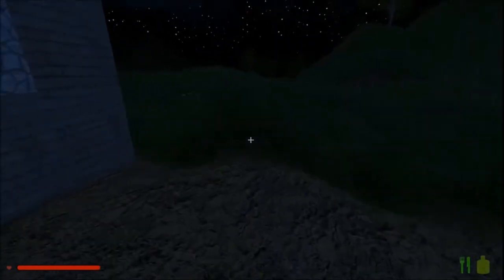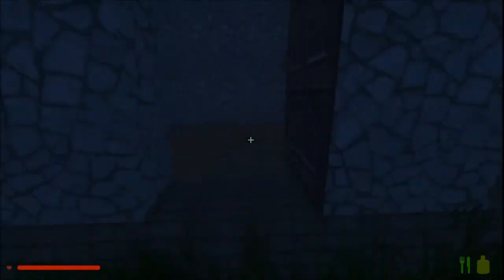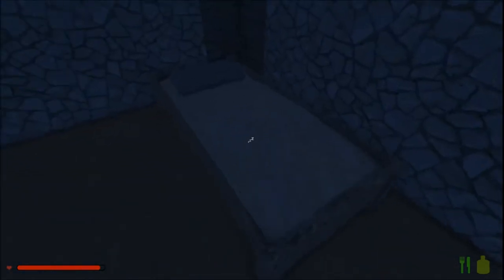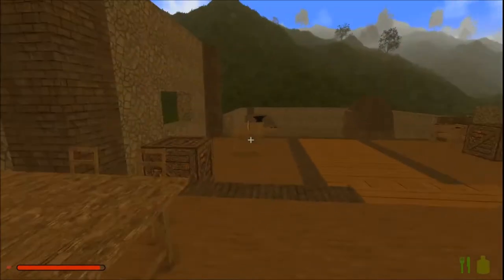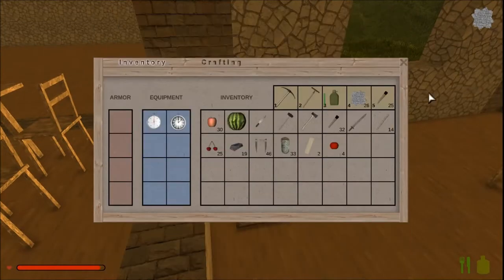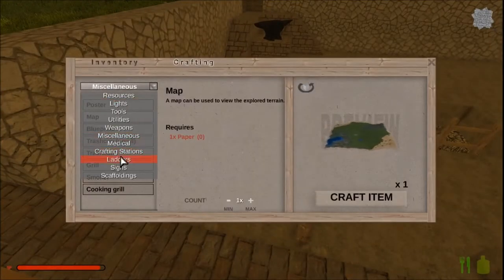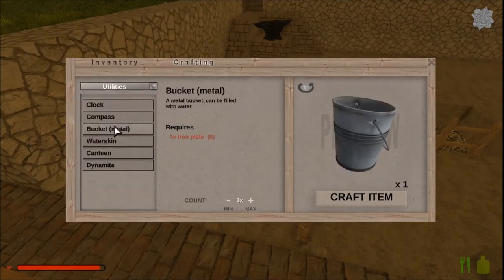So I guess we have to get some cloth. Now I believe we also need a bucket of water in order to do that. Let's pass the night — there's not a lot of nighttime left, let's do this in the daytime. Morning everybody. Cloth, we have definitely plenty of that. To make a bucket, what do we need? Utilities — there we are, metal bucket, four iron plates.